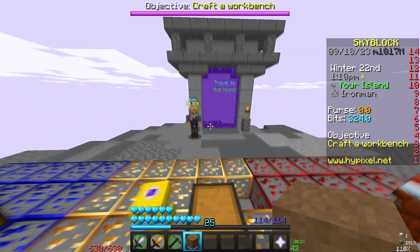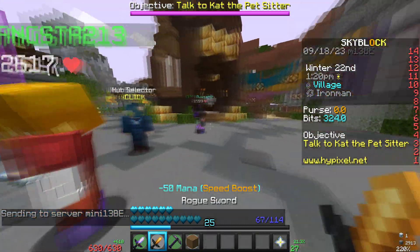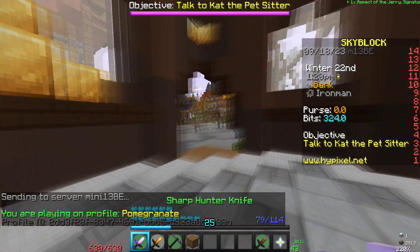So what you want to do is go ahead and pick up dirt from your island, go to a vault, and boom, there you go.